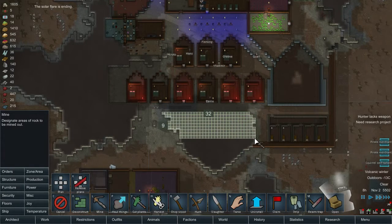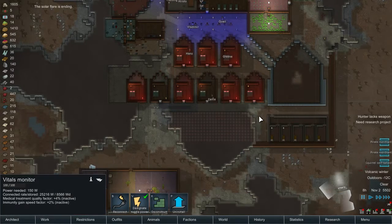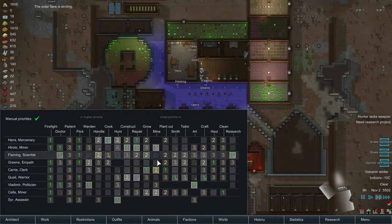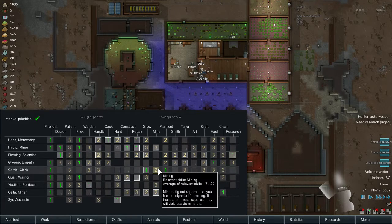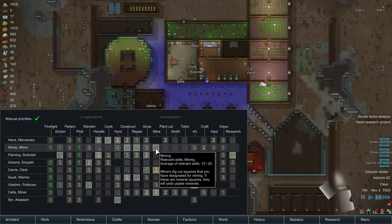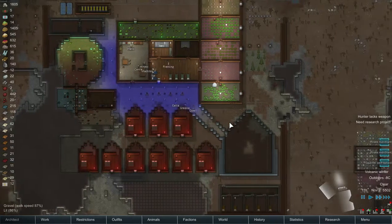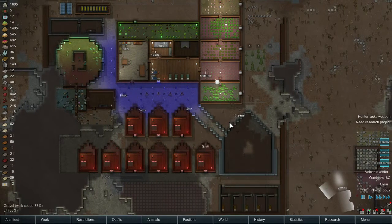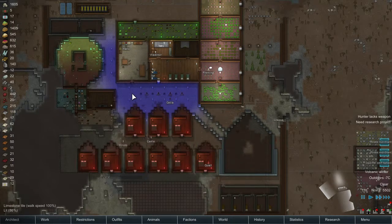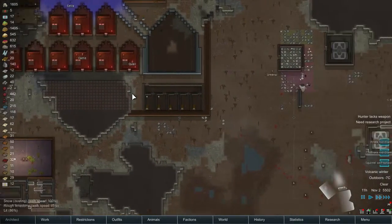This place needs to be mined — all of it. Carry is my main miner, who also grows. Scylla is cleaning. Let's put Hiroto to mine as well, beside constructing. And Wayne — let me put him as secondary on the constructing side.